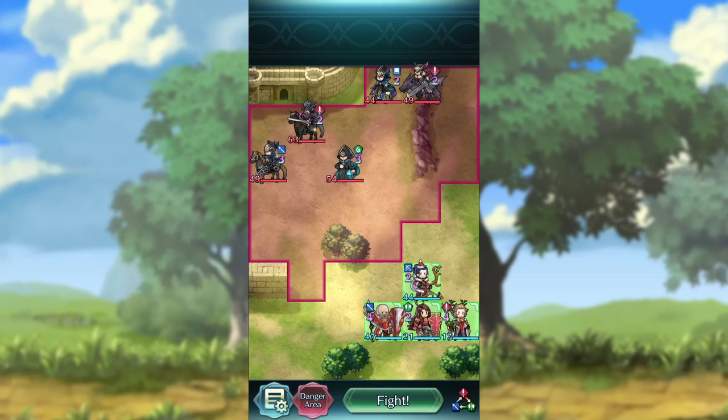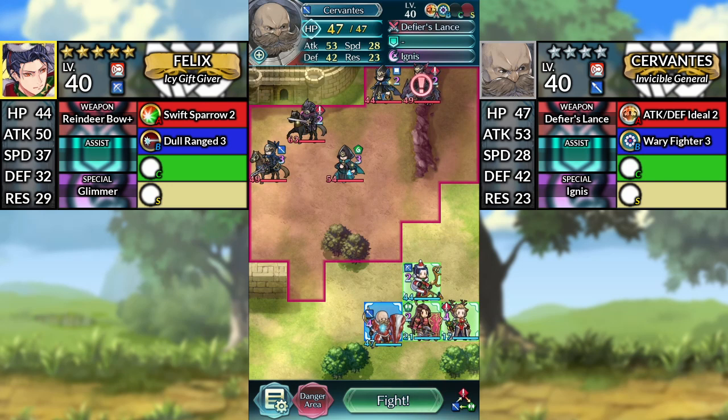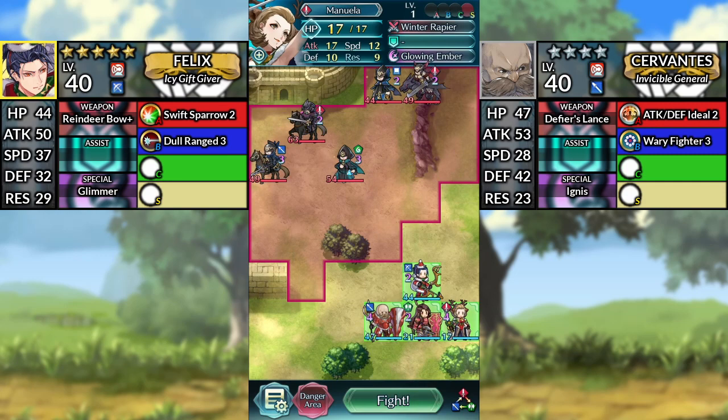Hello everyone and welcome to Bertram Lunatic Quest — all armor clear. We only need 2 armor units for this quest, which will be 5-star Winter Felix and the 4-star Stash Cervantes. As far as I'm aware, the other 2 armor units don't really matter. In this case, we'll be using a level 1 4-star Sheena and a level 1 4-star Winter Manuela. We'll be using Noah's Psy or Sacred Seals.